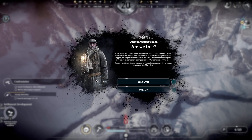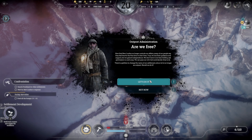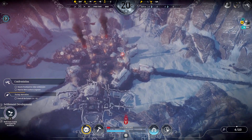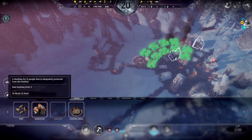Are we free? Now that New London no longer controls our affairs, many of our people say they feel free for the first time in their lives. We lost their guidance and support, but we gained independence - we don't have to do their bidding or ask permission to cook soup. We can pass our own laws and do what we want. There's a petition to change the name of our settlement since we no longer have an outpost - should we? Yeah, let's do it. This is Chromulent Town - alternately, potentially Archervania. The people aren't here yet, they're coming, so we should probably prepare for that.